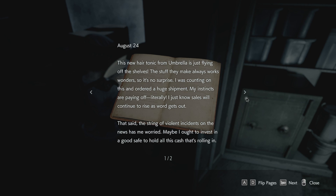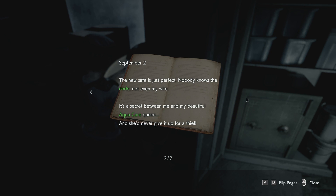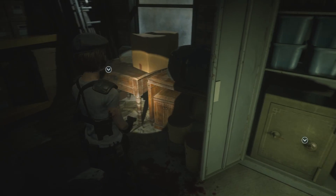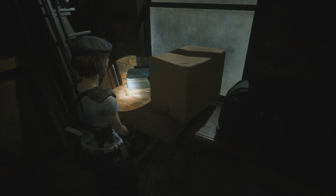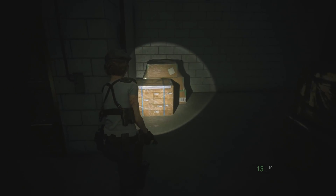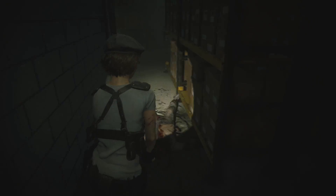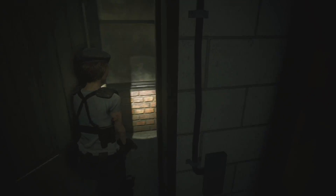I like how he starts off with 'wow, this new hair tonic from Umbrella is great,' and then segues into this next paragraph: 'That said, the string of violent incidents on the news has me worried. Maybe I ought to invest in a good safe to hold all this cash that's rolling in. September 2nd: The new safe is just perfect. Nobody knows the code, not even my wife. It's a secret between me and my beautiful Aqua Cure Queen, and she'd never give it up for a thief.' I always found it funny - oh, this hair tonic's great. Anyway, there's a bunch of terrible stuff happening on the news, and I guess I should get a safe to guard my money.